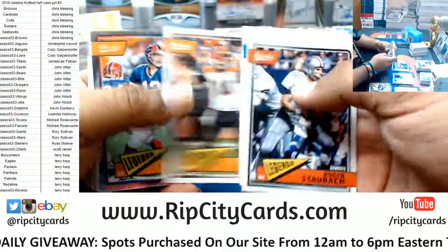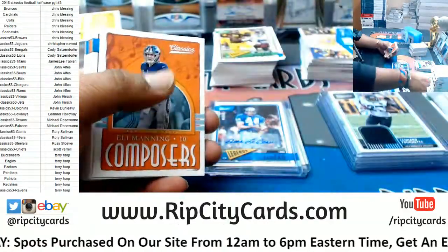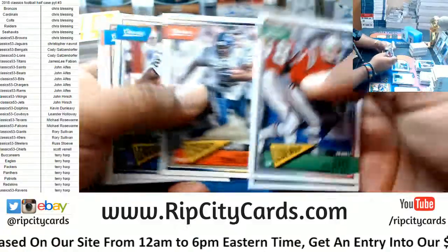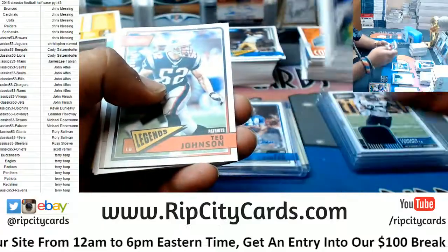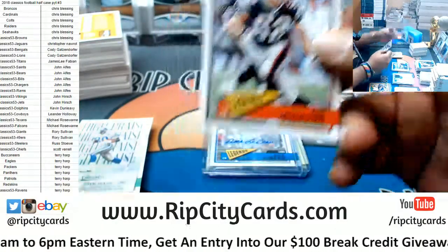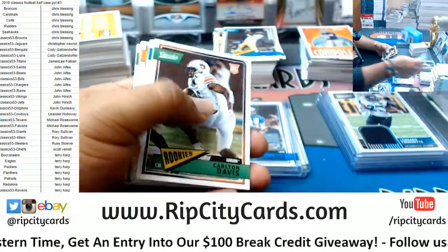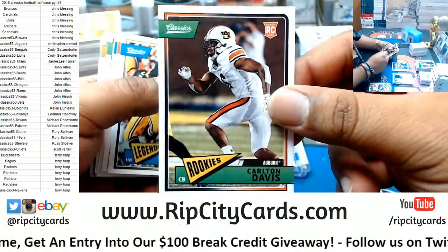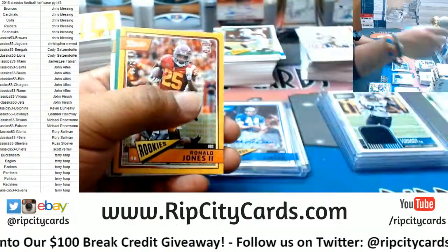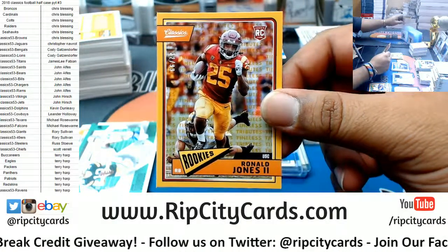It's a tie game. Kalen Ballage rookie — this is another rookie for the Dolphins I got my eye on. He was great in college, we'll see if he translates to the pros. Jim Kelly, Bills chrome. Michael Gallup rookie. All-Star game starting to heat up, going into extra innings. Ted Johnson, Patriots, to 299. Carlton Davis rookie. Ronald Jones to 299, rookie — I believe he's a Buccaneer.